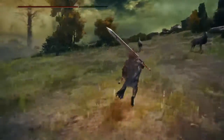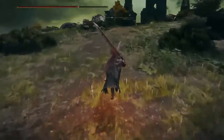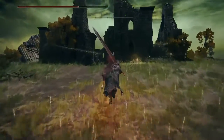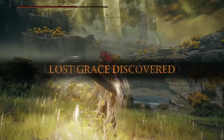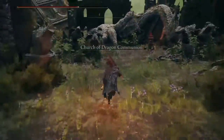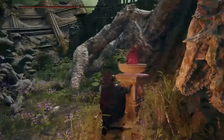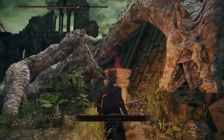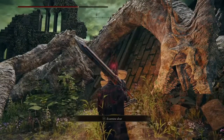Continue to make your way up and activate your grace. Now the altar here may not have anything initially — last time I did my playthrough it didn't have anything at first. You can examine the altar, but you probably won't be able to do anything because you actually have to start killing dragons to get their powers and stuff like that.